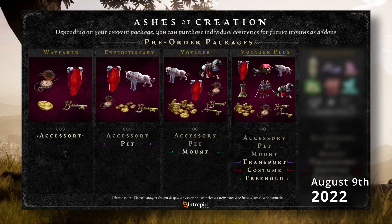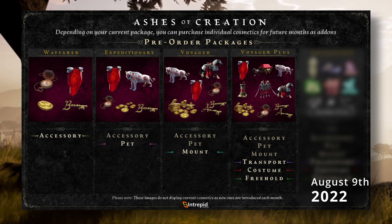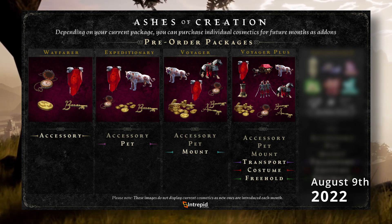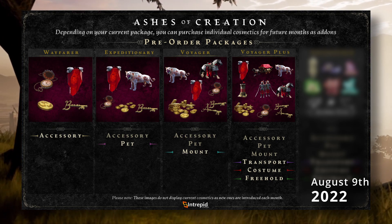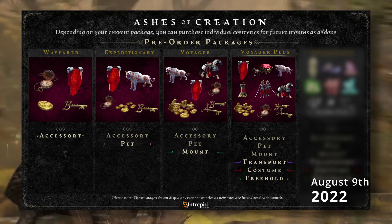On August 9th, the cosmetic skins have changed to the Tip of the Spear set. The lore for these cosmetics will be linked below. If you'd like a more detailed explanation of how pre-order packs work, remember to check out Jalan's video linked above and below the video.